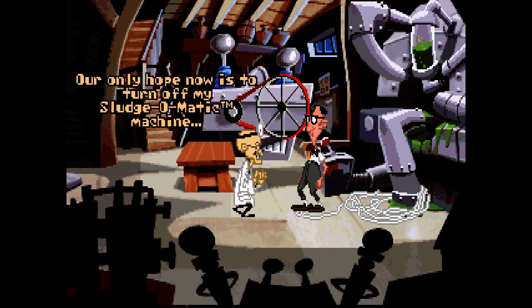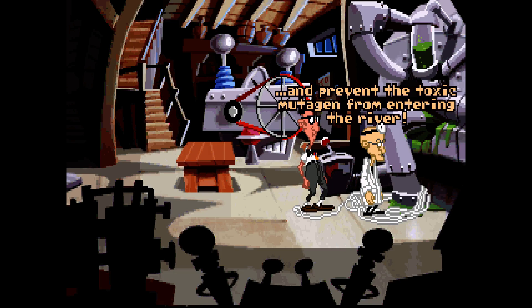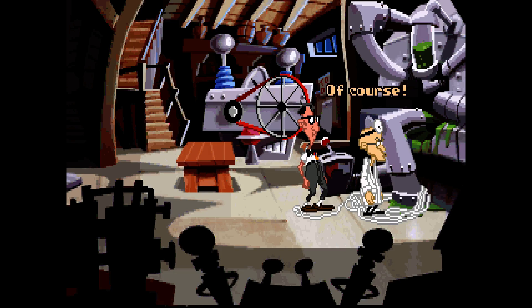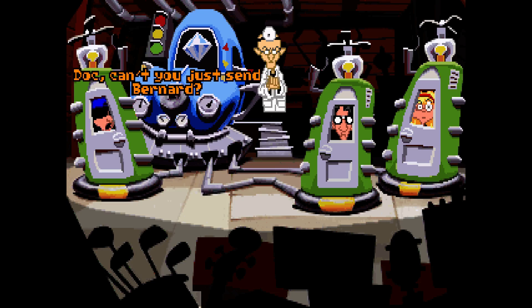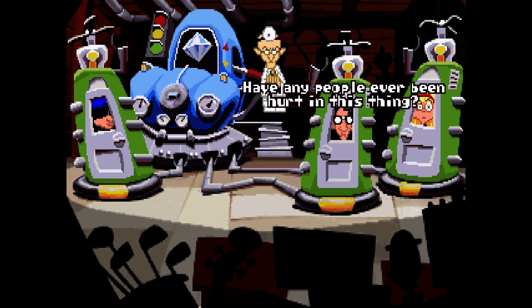'Purple tentacle is free to use his evil mutant powers to take over the world and enslave all humanity. Whoops.' Our only hope is to turn off the sludger machine and prevent the toxic mutagen from entering the river. 'Isn't it a little late for that, doctor?' 'Of course — that's why I'll have to do it yesterday. Through the time machine.' Then the Chrono-john appears. 'You must all go!' 'Have any people ever been hurt in this thing?' 'Of course not — this is the first time I've ever tried it on people!'